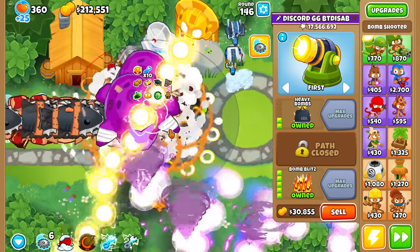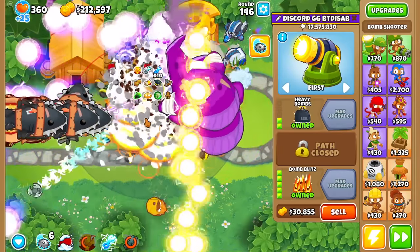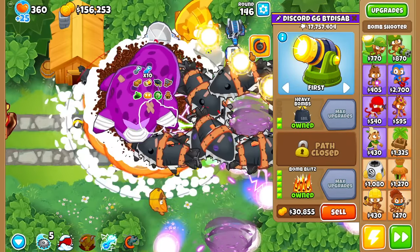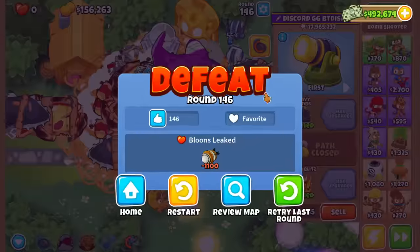Now one final test, if we can keep up with the lag. We have 10x Ultra Boost and most if not all buffs already on the Bomb, plus one last P-brew buff. Now we will see the Bomb Blitz at peak buff, peak Maelstrom. And it died — I'm gonna blame that on us not using the Superstorm ability.